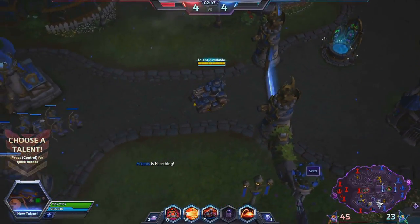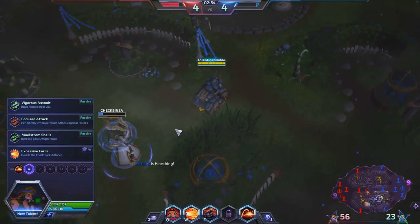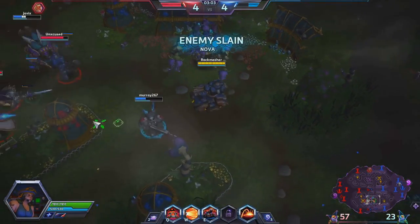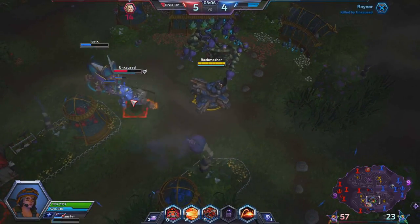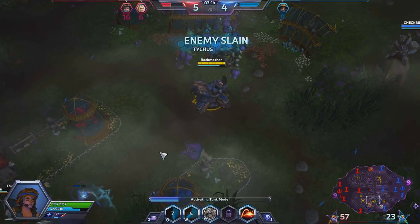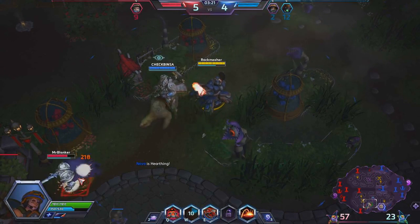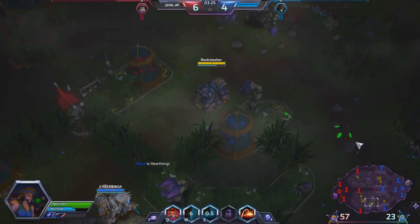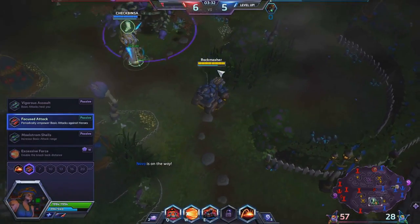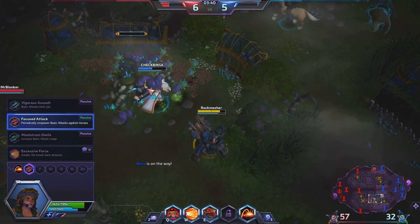At level 4, we're doing a lot of hero fights from the start, and this is actually a hero fight map. So I'm switching tactics and doing a hero damage build. We go with Focused Attack for hero damage. What Focused Attack does is every 10 seconds your basic attack against a hero deals 60% more damage. Since we're doing hero fights, I'm just going to promote that — tons of damage if they get within my range.